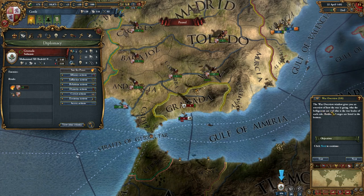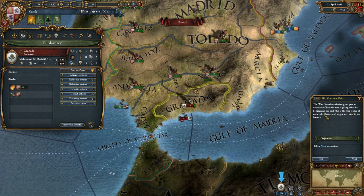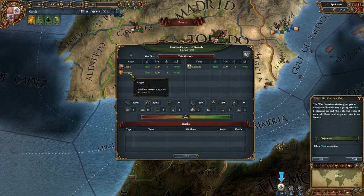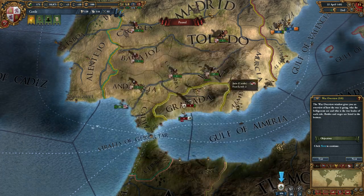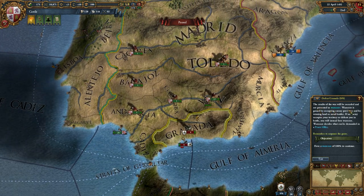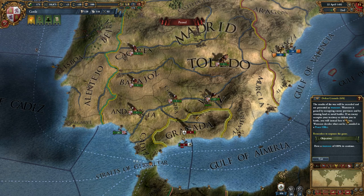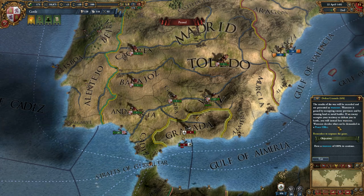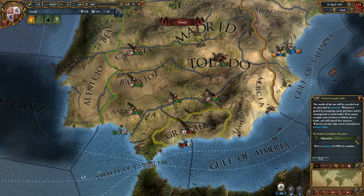The war overview window gives you an overview of how the war is going, who the belligerents are, and who is the war leader of each side. Battles and sieges are listed at the bottom. We can see Castile and Aragon are fighting against Granada. Currently it's at 0% — no one's winning and there have been no battles yet. The results of the war will be recorded and presented as war score. War score is gained by occupying enemy provinces and by winning land or naval battles. If an enemy occupies your territory or defeats you in battle, you will instead lose war score. War score decides what can be demanded in a peace offer.